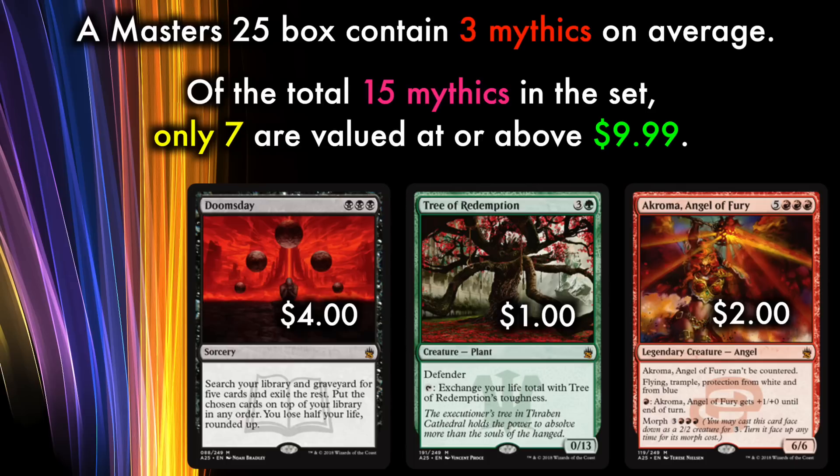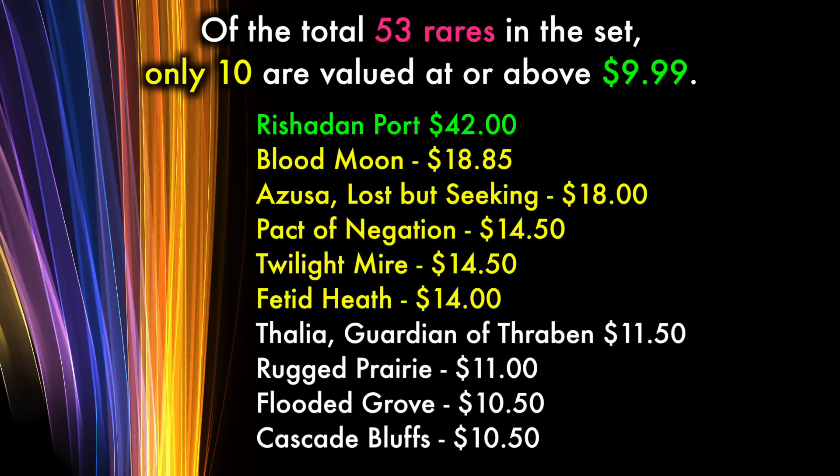Out of these 15 Mythics, seven are valued at or above the MSRP of $9.99. In addition to this, cards like Imperial Recruiter, which is the second most expensive Mythic at $63, are going to drop in price significantly due to demand being largely, if not entirely, for Commander and Cube players. Cards like Recruiter being Mythic instead of Rare, and cards like Tree of Redemption being included at all, are entirely due to the needs of the limited environment. Keep that in mind for later.